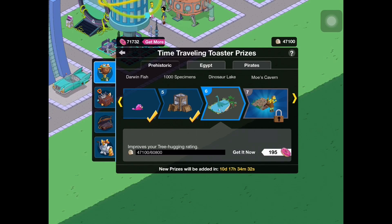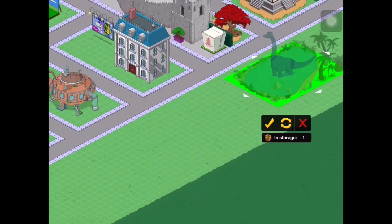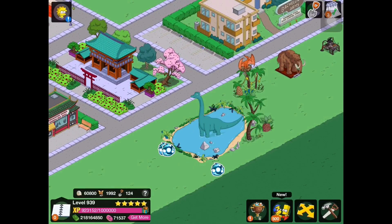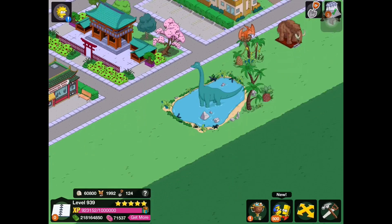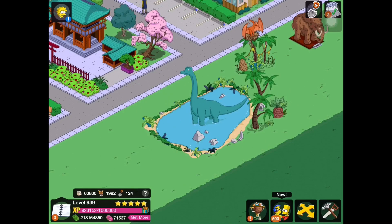We have the dinosaur lake, which is our next prize. We'll place this down and I'm happy because it's not that big - I thought it was going to be a lot bigger. The in-game dialogue: 'Look, it's Nessie.' 'Dad, that's a Brontosaurus - a genus of the Sauropoda.' 'And don't say Brontosaurus Burgers.' 'I wasn't even gonna.' So when you click on it, the Brontosaurus goes down and drinks from his little lake. It's pretty cool actually. I like that animation - that's probably my favorite prize so far.